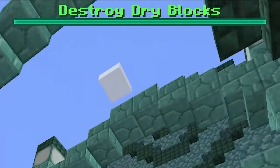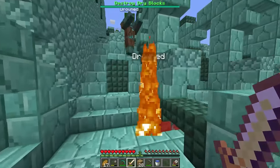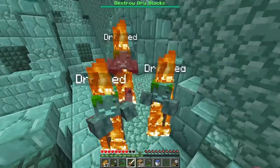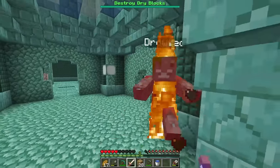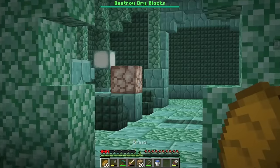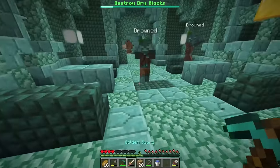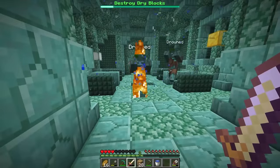I'm supposed to destroy dry blocks. Let me get rid of these guys. Oh gosh, that is a lot of them. It's weird being made of water and having a fire sword at the same time. It's all good. There we go. And so where are the dry blocks? Is that a dry block? Hold on, let me real quick go in. And that's one down. I don't like that noise. Let me throw some water at these guys.